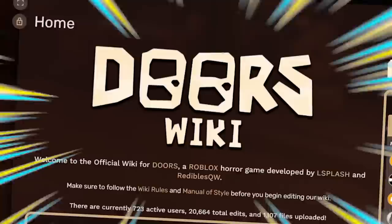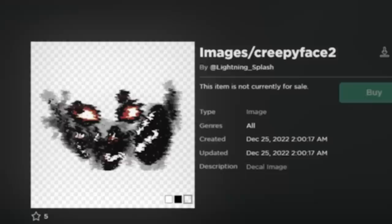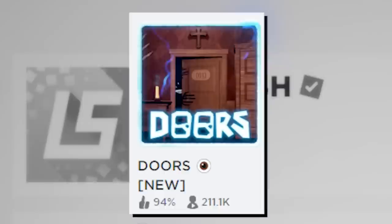Number 4: if we dive into the Doors Wiki, especially inside the infamous A60's game files, we can actually find that A60's file name is called Creepy Face. There are multiple versions of their face, especially since the entity does seem to morph into different versions in-game. They were all added on December 25th, which means the developers were working hard through Christmas to make the update happen.